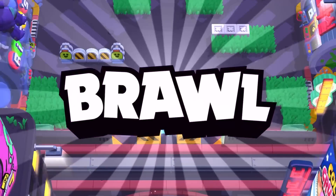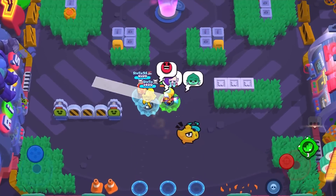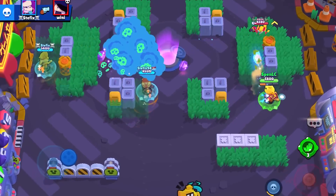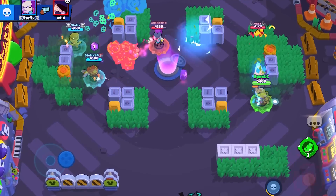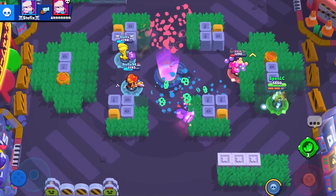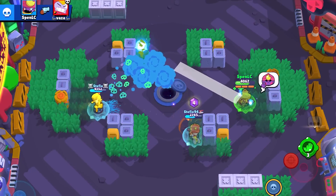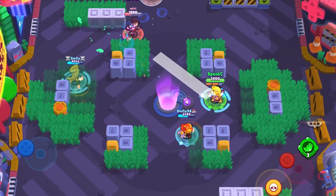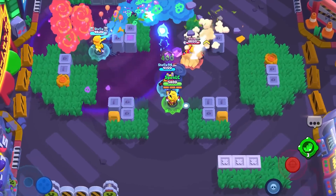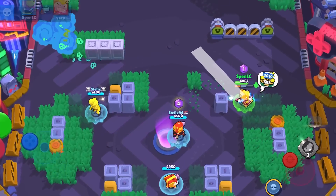Jumping into the 10th best brawler in the game, we have Gene. The first counter is going to be Mr. P. As a Gene main for literal years, Mr. P is the brawler I pretty much hate the most, because his porters will waste a lot of Gene's ammo. Gene doesn't have the fastest reload speed, so wasting ammo is really bad. This is by far the biggest counter to Gene.